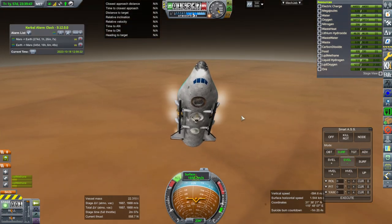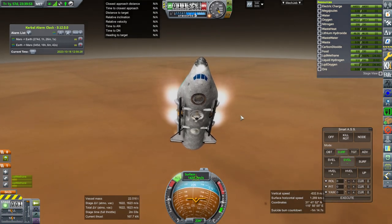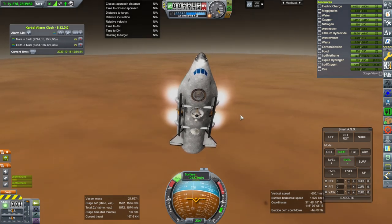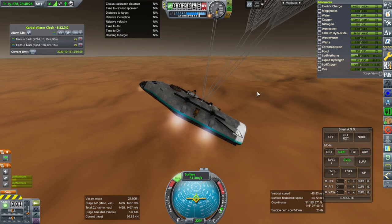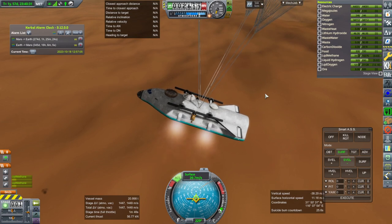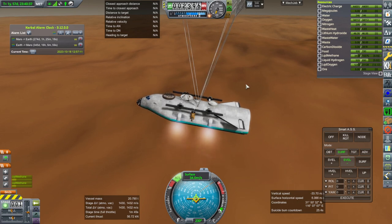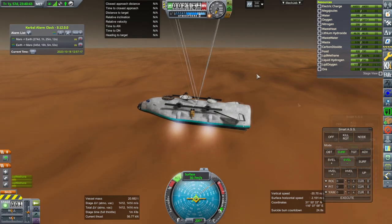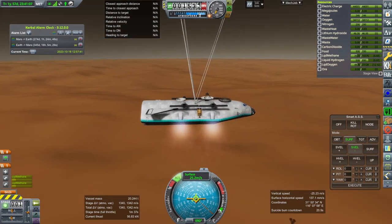I'm going to use some thrust to slow down further for the parachutes. We're obviously not oriented right but we'll worry about that later. There's the parachutes. Just keeping a minimal amount of thrust here — there's no reason not to. We have the delta-V and we're not getting back into orbit unless we fill up with ore and convert it. So this is safer. It's rolling about but that's not a problem.